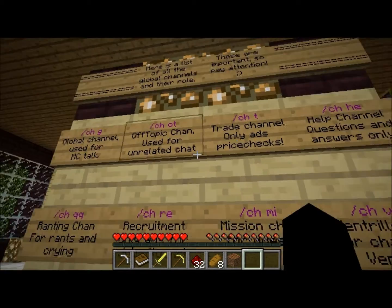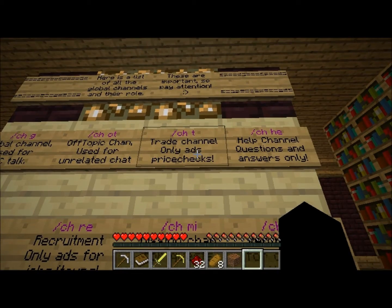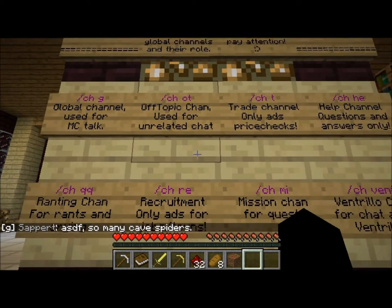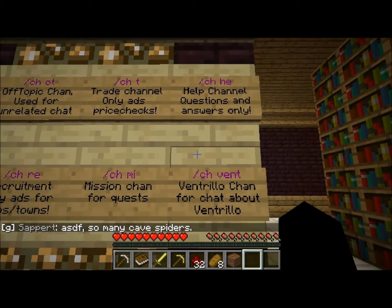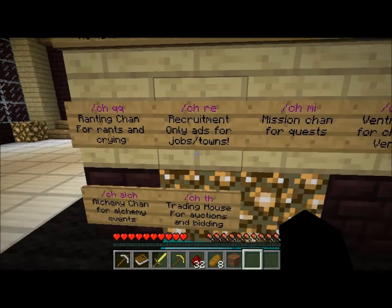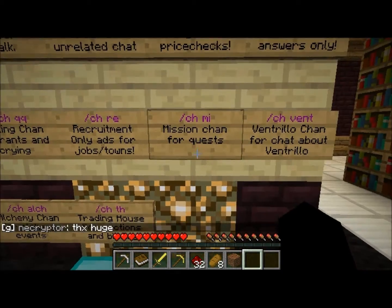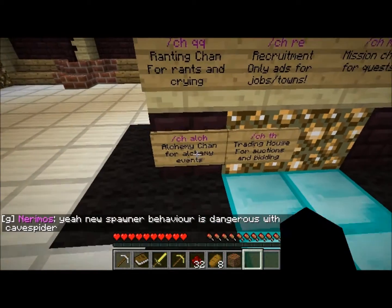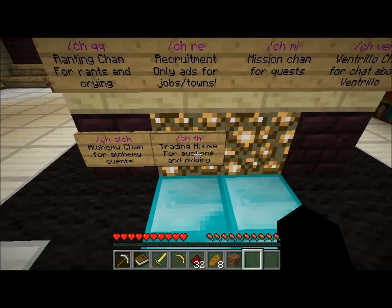Next we have global channels and their roles. There's nothing worse than dumping everything into global chat, so I'm glad they use channels. G for global, OT for off-topic, T for trade — ads only, H for help, R for rant, RE for recruitment — ads only, J for jobs and towns, MI for missions, VC for Ventrilo, AC for alchemy events, and TH for trading house.